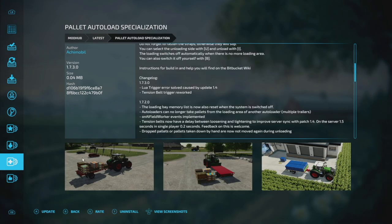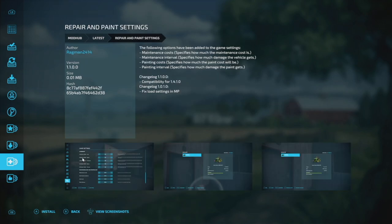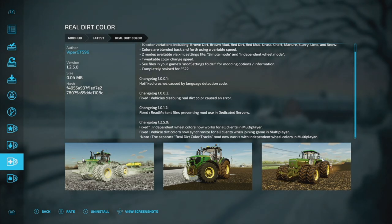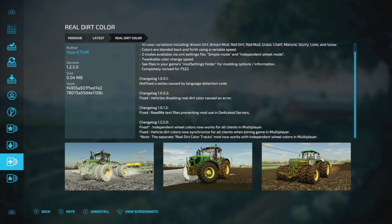Another great update to the Palette Autoload Specialization, version 1.7.3. Lua trigger errors have been solved, which caused an issue in version 1.4, and the tension belt trigger has been reworked. Next, Repair and Paint Settings has been updated to version 1.1 for compatibility with Farming Simulator 22 version 1.4.1. Lastly, there's an update to Real Dirt Color — one of my all-time favorite mods — version 1.2.5. They fixed independent wheel colors to now work for all clients in multiplayer, fixed vehicle dirt colors to be synchronized for all clients when joining a game in multiplayer, and the separate Real Dirt Color Tracks mod now works with independent wheel colors in multiplayer.